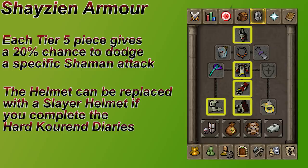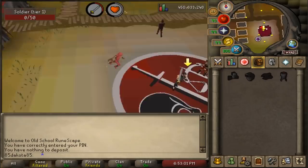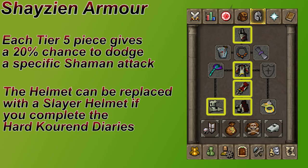You can obtain the set through fighting Shayzien warriors in the ring located here. There are 5 warriors each dropping a different tier of armor. You have to start with tier 1 and then collect all 5 pieces before you move on to tiers 2, 3, 4, and 5. You're guaranteed to get the full set in 5 kills, so you only need 25 total kills to get all of your tier 5 armor. As long as you've completed the Kourend Hard Diaries, you can talk to Captain Cleave and he'll make your Slayer helmet count as the Shayzien helmet tier 5, so you can still fully negate that attack. I'll show it in the mechanics section.